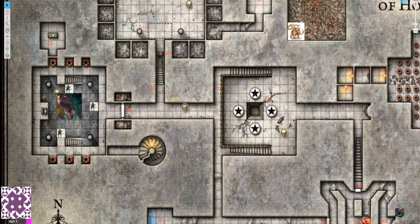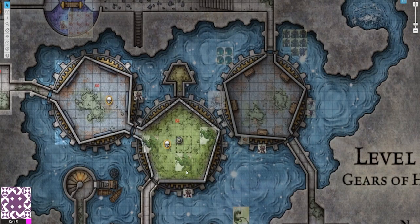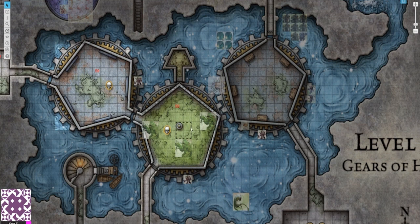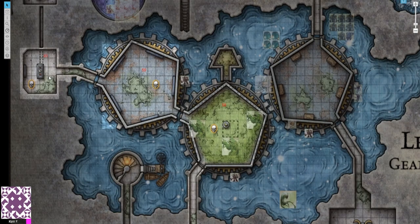Hello and welcome to episode 16 of A DM's Guide to the Tomb of Annihilation. On this episode we're going to descend from level 4 Chamber of Horrors to level 5 through this hole right here. We're going to discuss level 5 Gears of Hate. We're going to look over area 58 Cog of Rot, 59 Cog of Acid, and finish off with 61 The Control Room.